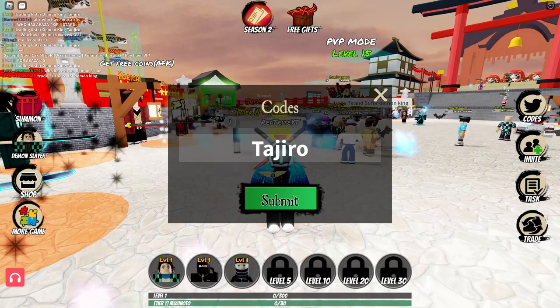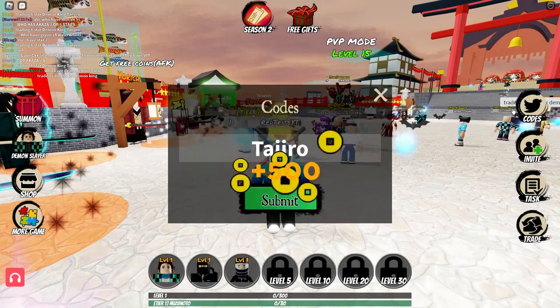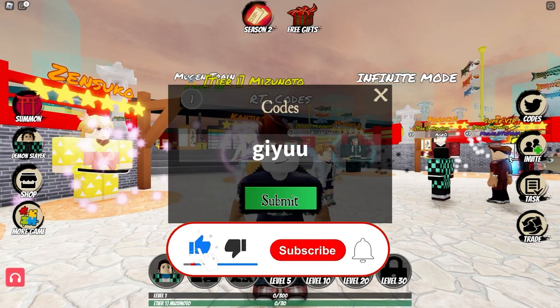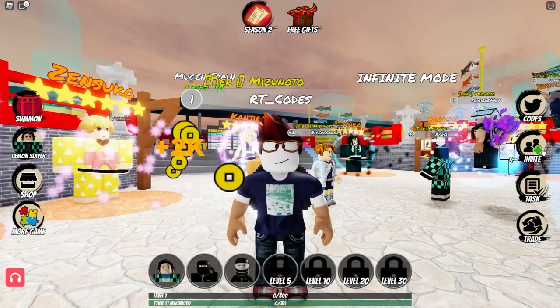Mugen redeem this code for 2000 coins — and as you can see we just got 1000 coins. And the next code is going to be Tyro. If you at least like this video that would be really appreciated. Let's put the submit button — 500 coins. So let's start with our next code, which is called Gyu. Gyu is a code that gives you a free reward — let's press submit and we got 2000 coins.